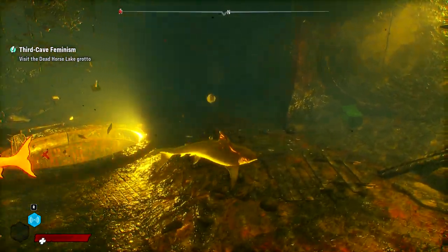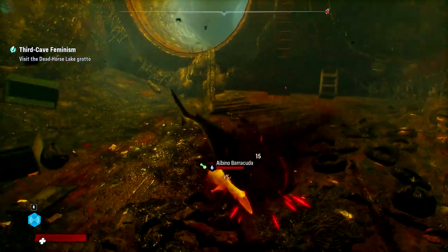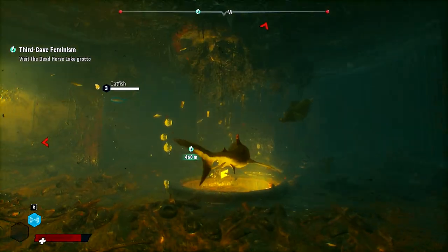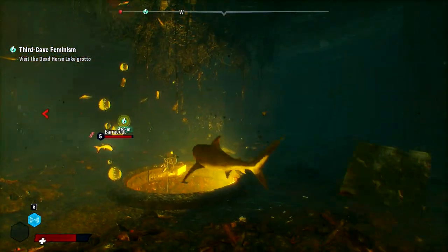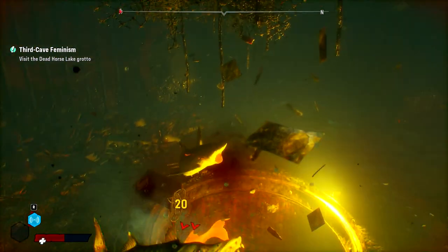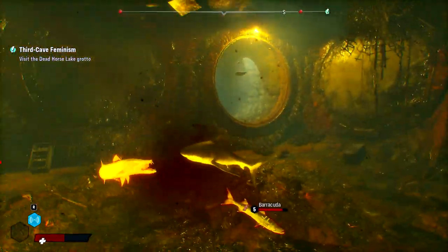Albino Barracuda. Oh, it's got a new material. It also has some regular friends. Alright, gotta remember to use my dodge. It may not be an even match for alligators yet, but Barracudas we can take.